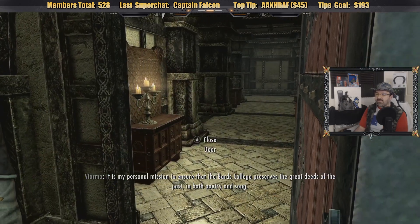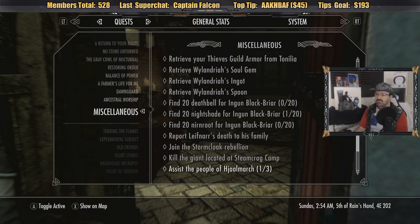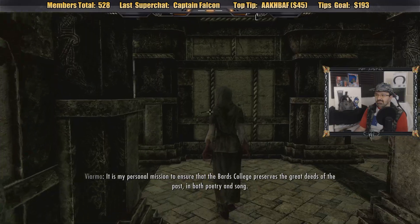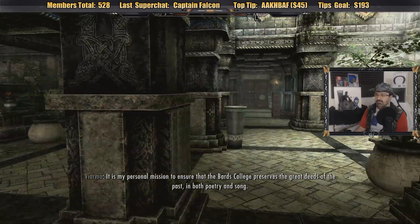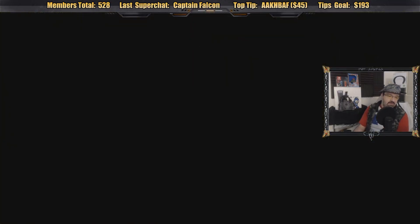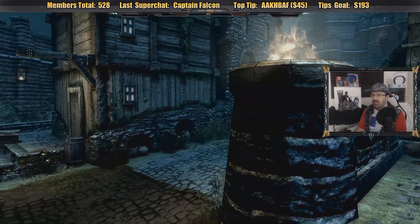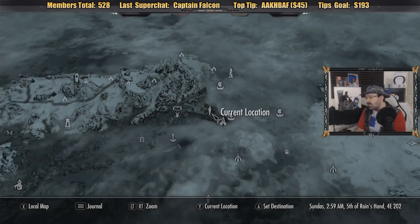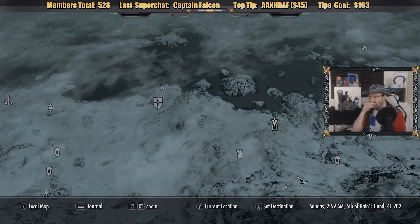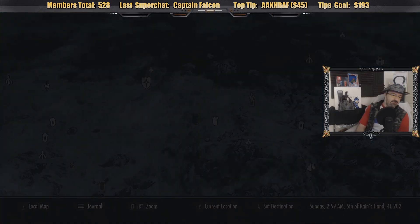This quest is bugged — it's saying I have to talk to him but there's nothing to talk about. The flute is at Hob's Fall Cave. I've not been there. I guess we'll go to Drift Shade Refuge and head east. Silver Hands are here — the anti-companion people. Shadow Mare is attacking. We're on our way.